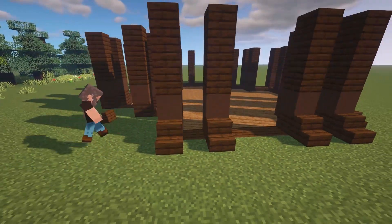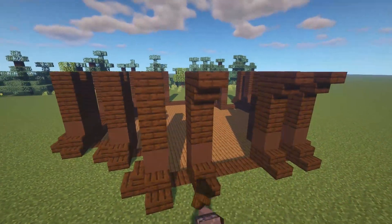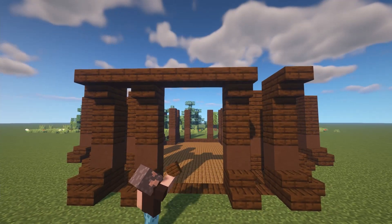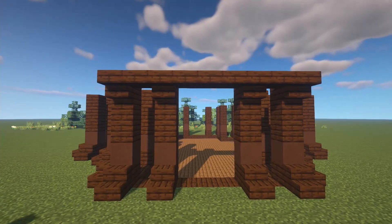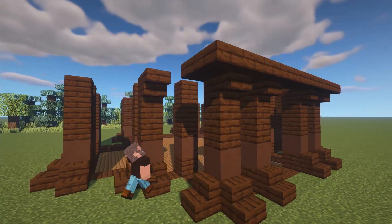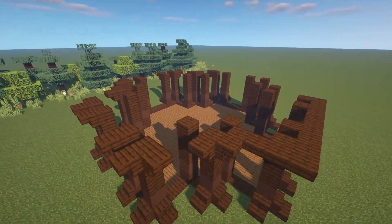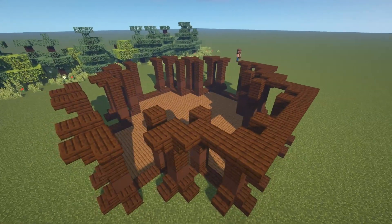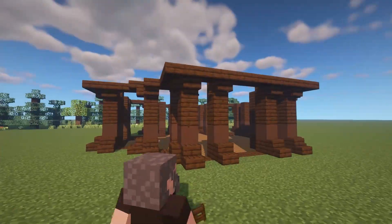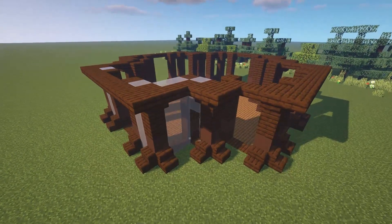Here I am going to start by putting down dark oak stairs along the bottom layer of these wooden columns. After that I am going to do the same thing along the top edges of these wooden columns as well, putting down upside down dark oak stairs. After placing down the upside down dark oak stairs, another thing you can do is take out your dark oak slabs and connect the top edges of these upside down dark oak stairs. The end result is going to be this large ring that goes all the way around the top edge of the existing structure.